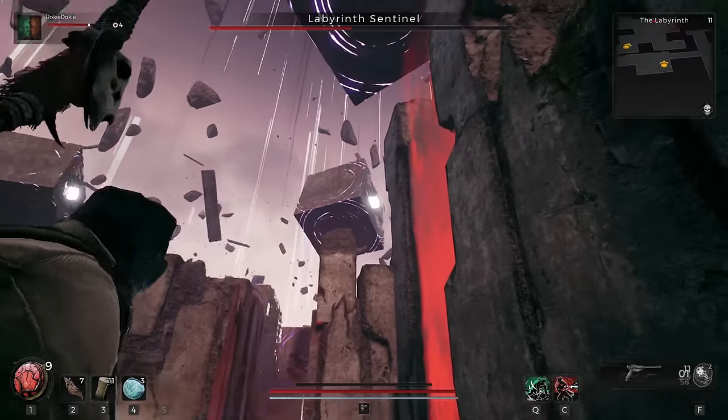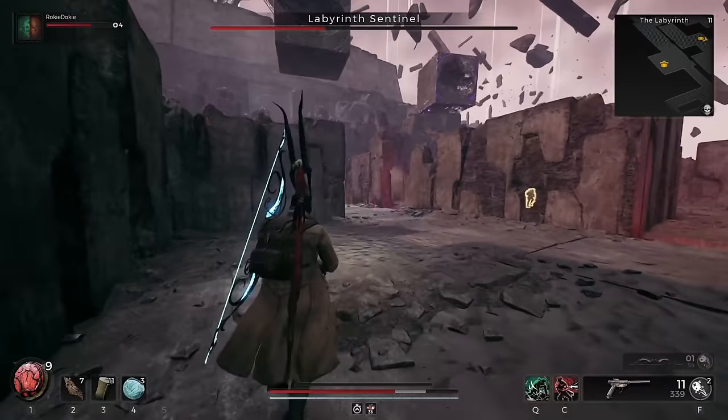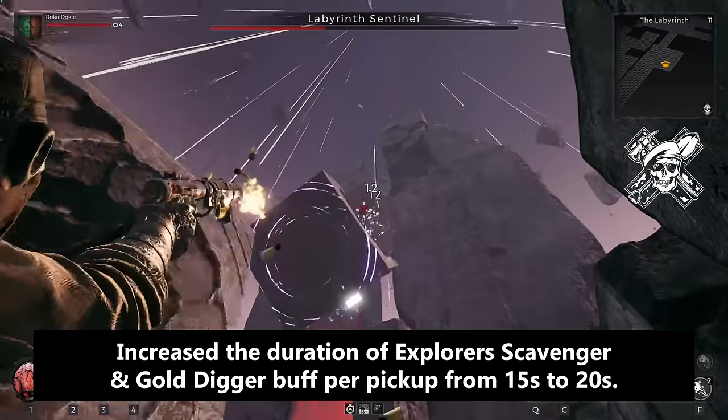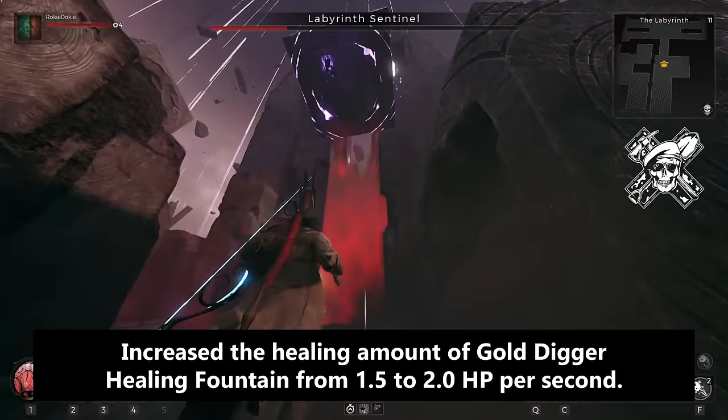Right off the bat, this fixes the biggest issues I had with the game, as scrap is a pain to get early on and the traits just felt really goofy. This made it a lot better. For the Explorer archetype, we have increased duration of the Scavenger and Gold Digger buffs from 15 seconds to 20 seconds, and increased the healing amount of Gold Digger's Healing Fountain from 1.5 to 2.0 HP per second.